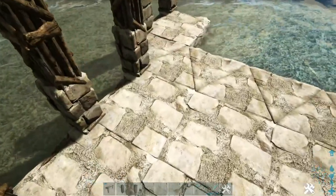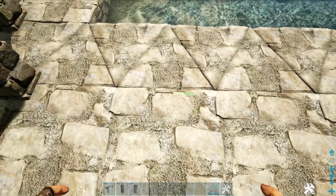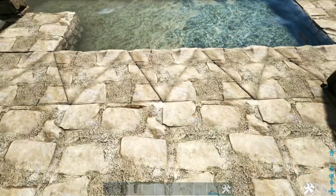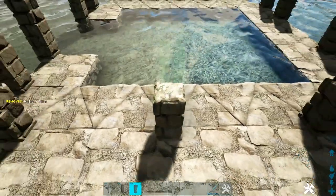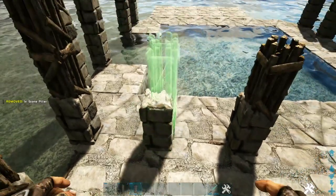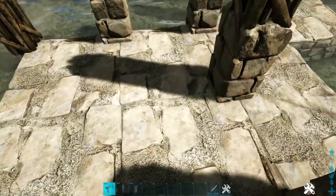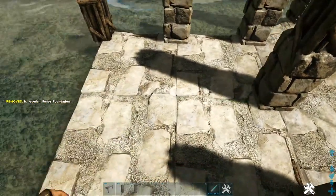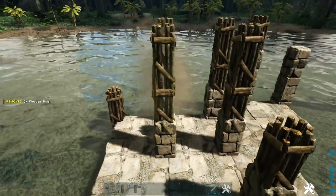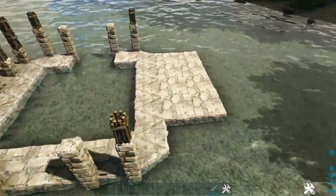Then add another wooden fence foundation right here and just add one more wooden pillar. Then we will come into this second foundation in right here and place another wooden fence foundation on this inline between the normal and triangle foundation. On this spot right here we're going to place one stone and one wood pillar, and then on this spot we're going to place one stone and two wood pillars. Then we're going to add one more fence foundation right here and again place one stone and two wooden pillars. Now you can go over to our other side and just duplicate what we just did over here on that side.